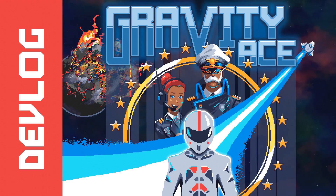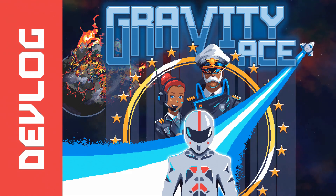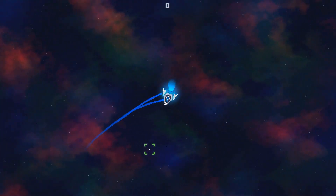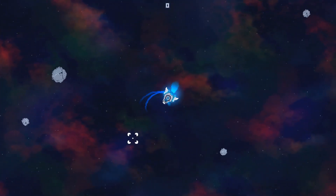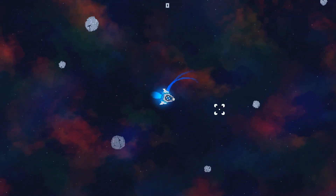Hey everybody and welcome back to the video devlog for Gravity Ace. A few of you asked me last time how do you make those line trails behind bullets in the ship. I'll show you in this video along with code and an explanation of how it all works.